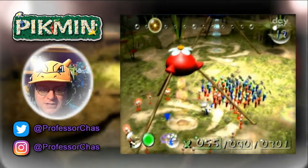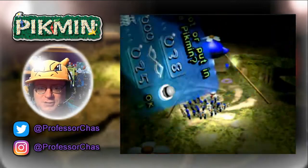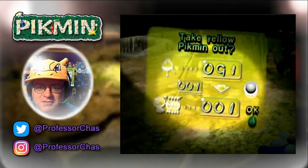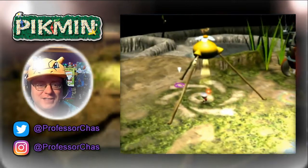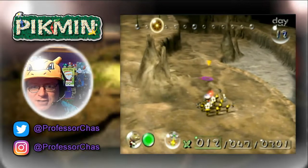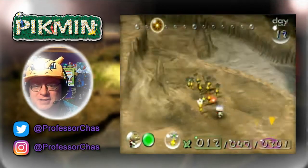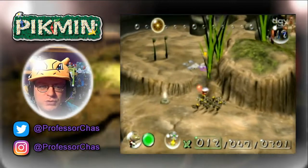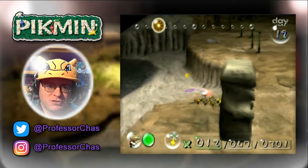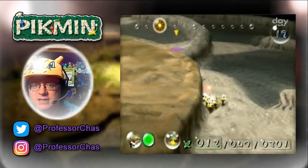I think the best course of action is to let these guys sit back in the onion for now so I can bring out a bunch of yellows and start bombing some of these walls, because that's going to speed up our overall maneuverability here in the Forest Navel. I'm going to go with 12 yellows, I think. I've got to be careful how I do this — I've got to get them down. I'm wondering what's the point of that stick, though. It's way back behind us. Yeah, like the sticks that they built. Do we even need that? Because I'm going to be throwing the yellows back up.